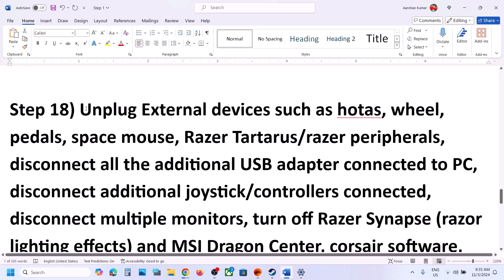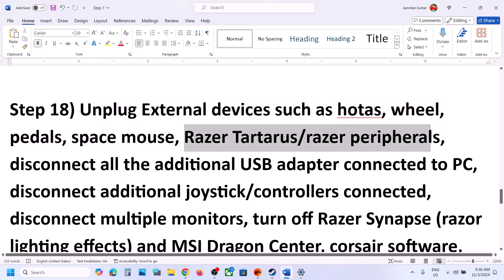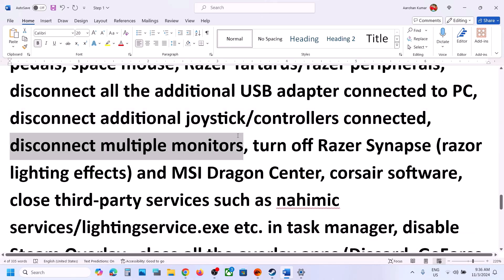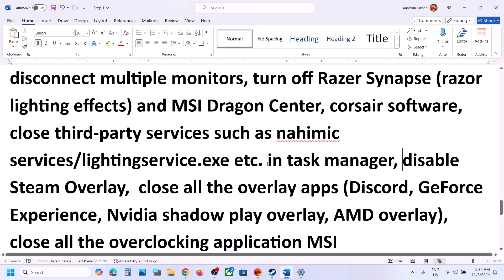The next step is to unplug all external devices — such as HOTAS, wheels, pedals, third-party mice, Razer Tartarus or other Razer peripherals, USB adapters, and extra controllers. Disconnect multiple monitors and try launching the game on a single monitor. Close any third-party applications or services that are running. Also disable the Steam overlay: right-click the game in Steam, select Properties, go to the General tab, and turn off 'Enable the Steam overlay while in game'.